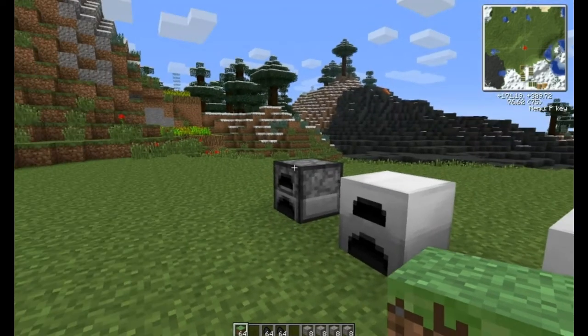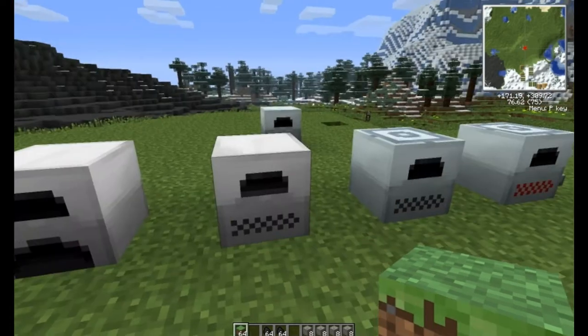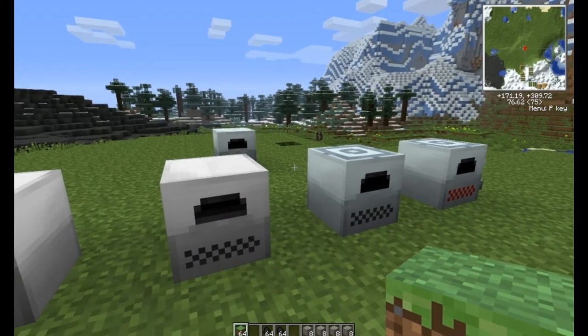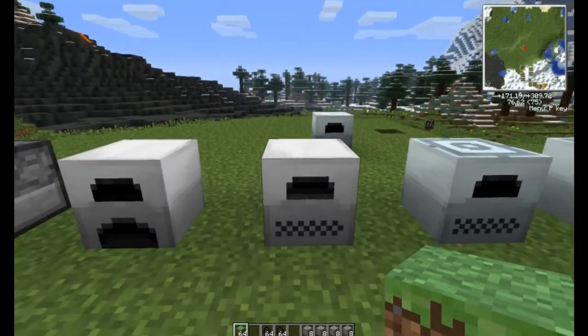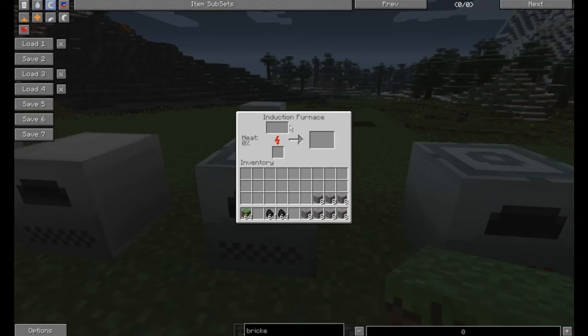using energy. With your first two types of furnaces, if you throw a stack of coal in there, it's going to burn out whatever the last piece it was using — so this can be kind of wasteful. The electric furnace is a little bit more efficient. And last on our list is the induction furnace — it is an electric-operated